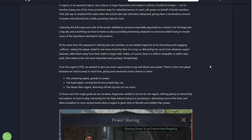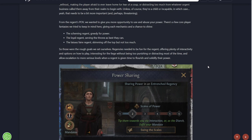Capturing the full scope and scale of the power wielded by someone essentially appointed as a stand-in for the liege was a big ask. They wanted Regencies to play out like a bunch of events as well - this could almost have been a DLC on its own. From the Regent's point of view, they wanted to give more opportunity to use and abuse your power. Three core player fantasies: a scheming Regent greedy for power, a loyal Regent doing the best they can, or a laissez-faire Regent just getting some gold and prestige.